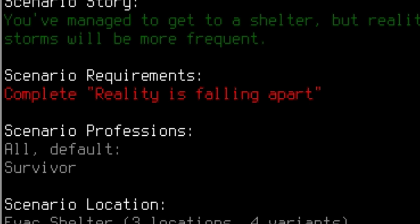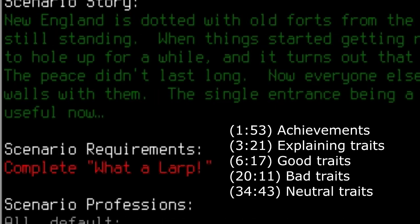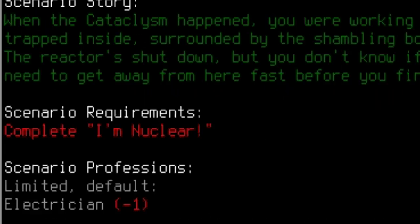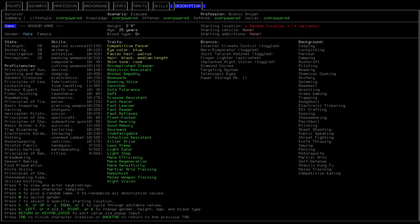Experienced players can skip ahead if you've already unlocked them. They're all pretty self-explanatory. However, for an unexperienced player, it can get you some hours into the game learning all the mechanics and skills needed to unlock a few of them. I suggest you make an overpowered character just to play the game for a little while before you actually play the game as it was intended, because learning every mechanic of the game is what separates most players.